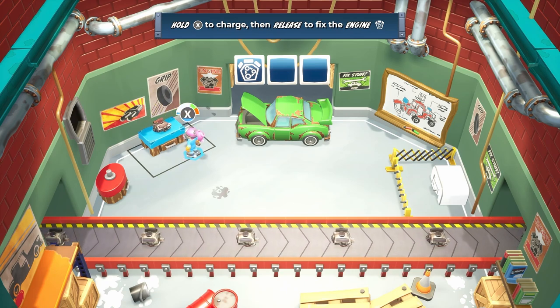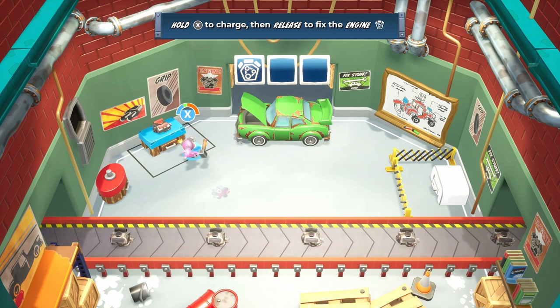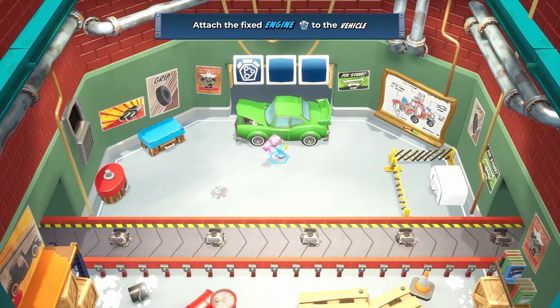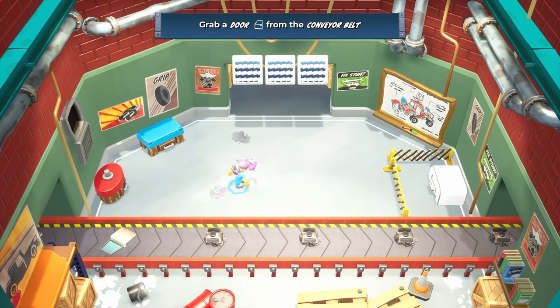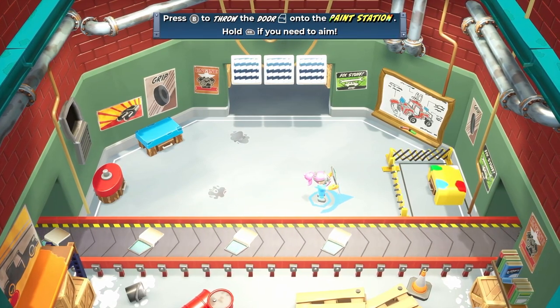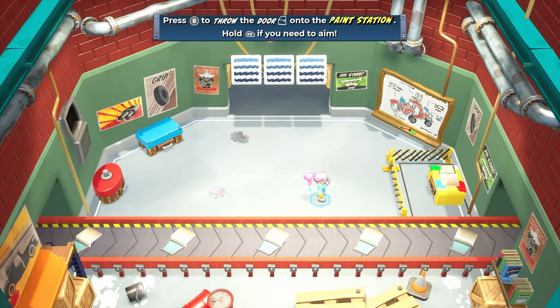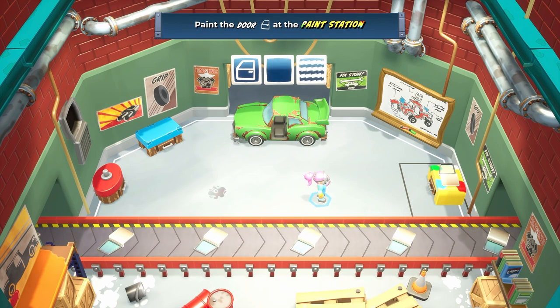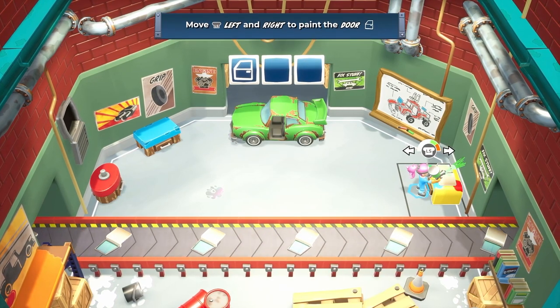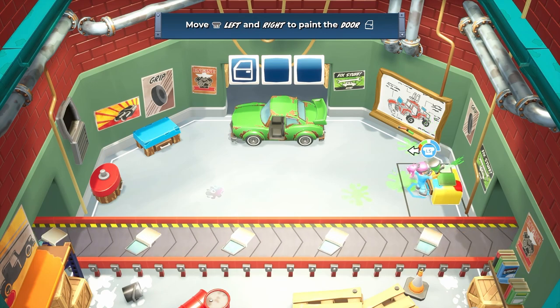I think we've got to get to the green and not the red. Makes sense. There we go. If only it was that easy in real life. Press B to throw the door into the paint station — hold if you need to. Move left and right to paint it. So there are different mechanics for each component. Do we just have doors, engines, and tires? I don't know.